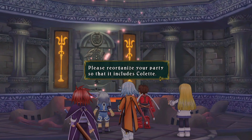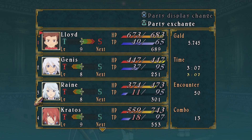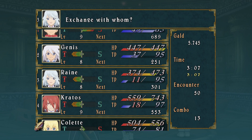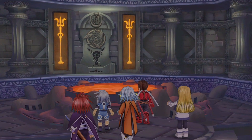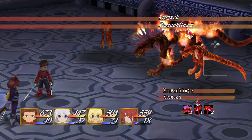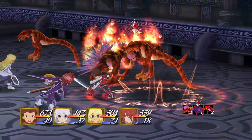Please reorganize your party so that it includes Colette. Right — there are some boss fights where you have to use Colette because she's the Chosen. I forgot about that. Rain has so little TP, we'll have her sit out. Here we go. Oh my goodness — it's Red XIII on drugs. Kudakak and Kudagak Ling. Why would you try and make me say these words, Tales of Symphonia?